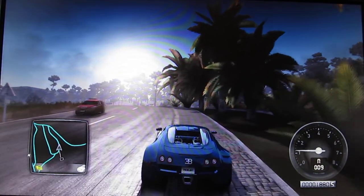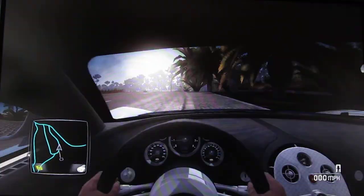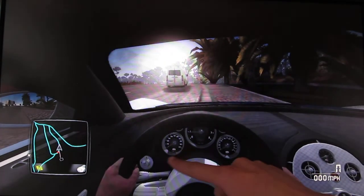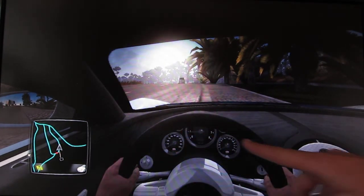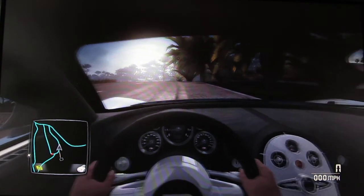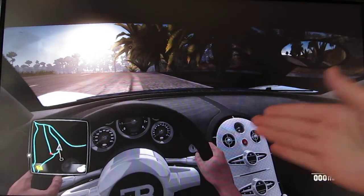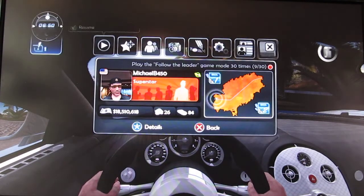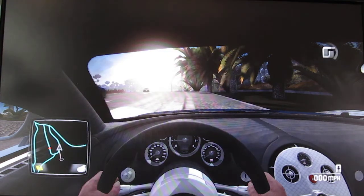Here's some features I recommend that I want to see in Test Drive Limited 2. Number one: all the gauges working in the car, like this horsepower gauge working, and these gauges up here that you can't even see — they won't work. And maybe even, just for the heck of it, make the clock work, set it to in-game time. Like if it's almost 7 o'clock in-game, it'll be 7 o'clock on that clock.